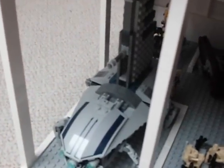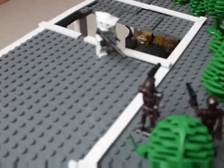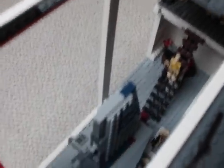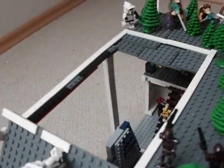Now I'll show you the base. Here's a separatist shuttle which can only go out because of this sliding door. You can open the sliding door and then the separatist shuttle can fly out. You can comment or subscribe to let us know what you think of this sliding door.